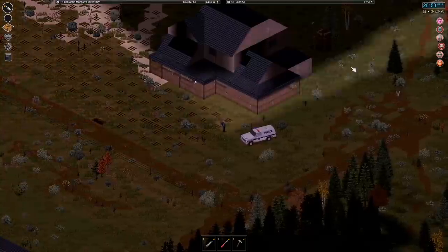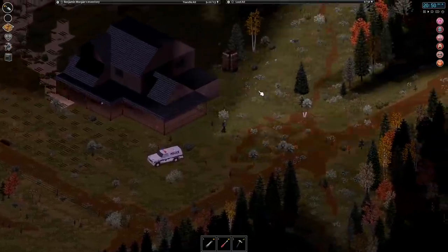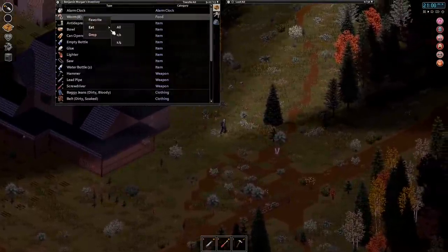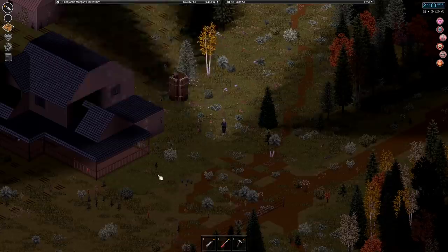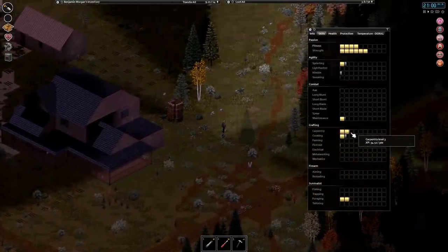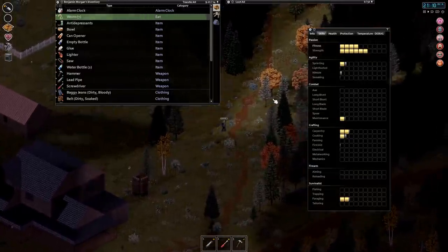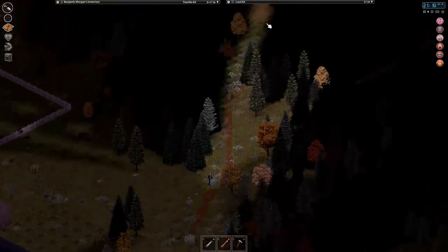I discovered a new breed of berry — actually a lot of new breeds of berries. I tested them out and they're not poisonous. I've got more worms, I'm just going to continue eating those as I explain. Getting cold, so I'm going to need to bring that antique stove back to my base. For today, what I really want to do is get the next level of carpentry by going around and dismantling stuff I find in the neighborhood, and then hopefully finding some car parts so I can start to play Pimp My Ride on the cop car, because we're going to need electrical one and mechanics two if we want to start hot wiring.